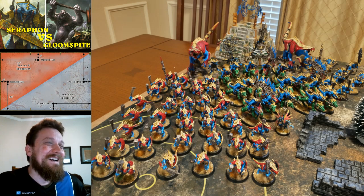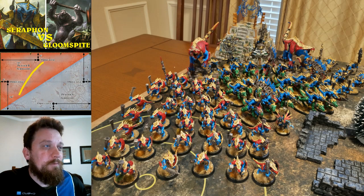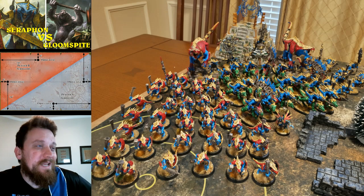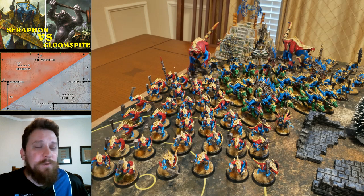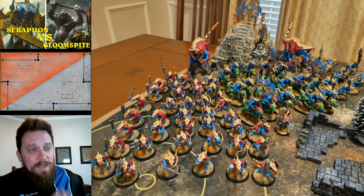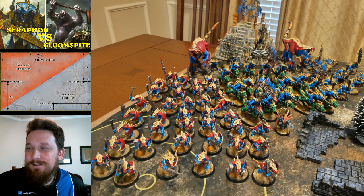We are playing Total Commitment — a game type with no reserves. Neither of us had anything going off the table anyway. There are two objectives in each player's deployment zone; ones in your own zone are worth one point, ones in the opponent's are worth three. There's a lot of open space in the middle of the board — objectives are backed up far, so you'll have to get all the way across. Deployment puts us only 18 inches apart.